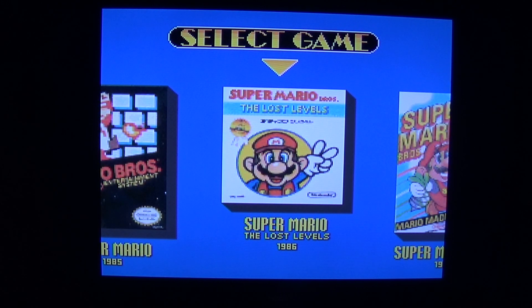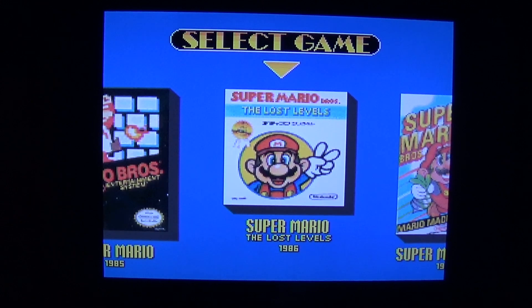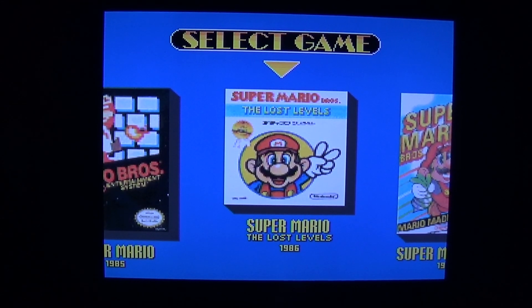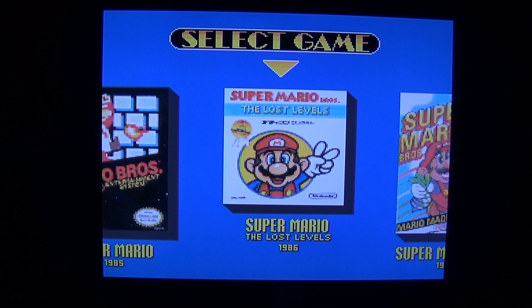I am going to do the Famicom Disk System Super Mario Bros. 2 — enhanced for the Super Nintendo. It was enhanced for this release. I am just trying to adjust the brightness — well, the exposure — to make it a little better. So here we go. Thank you very much Steven for this request.